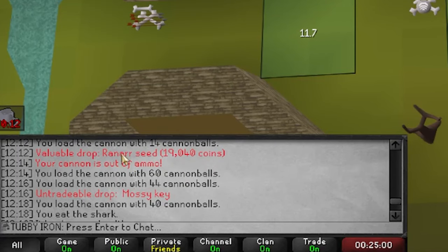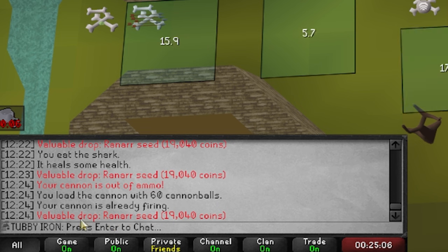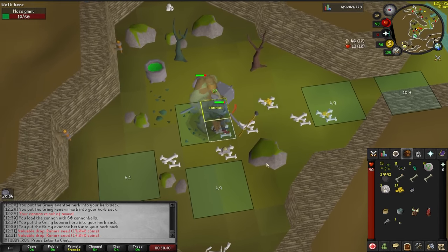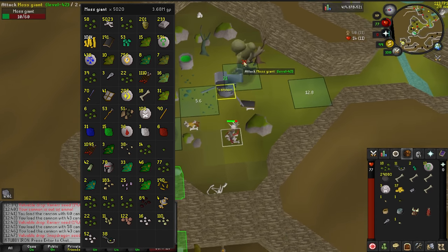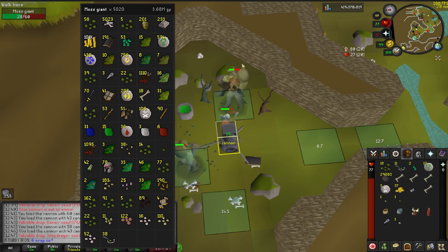Luckily, my time spent doing this grind wasn't the worst use of time since moss giants can drop ranarr seeds, and I was able to get tons of them throughout this grind, which will get me a lot of prayer pots. Snapdragon seeds are about 7 times as rare, so I didn't get many of those. I was floating around 5k kill count at this point, and I noticed that my longbone luck is pretty crazy — they're 1 in 400, and I have 18 of them at this point, so the math isn't quite working out. I also mistakenly didn't record the last 10 Bryophyta kills, but don't worry, I didn't get the essence yet.